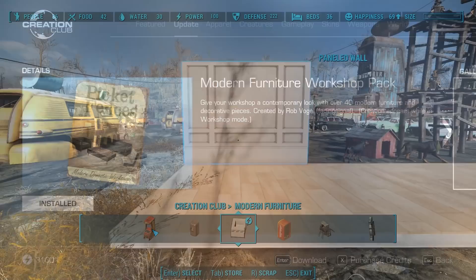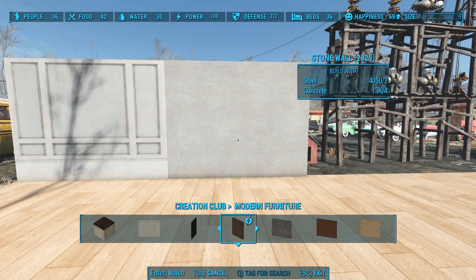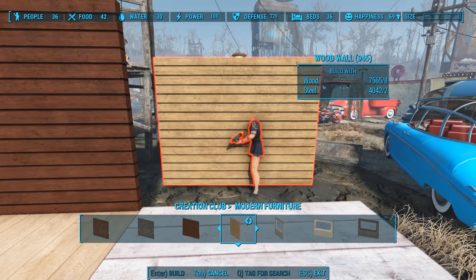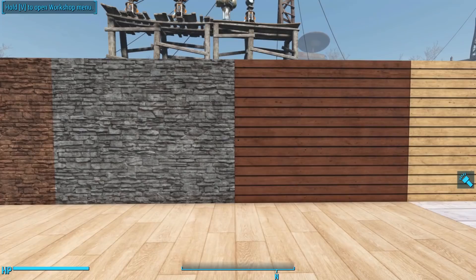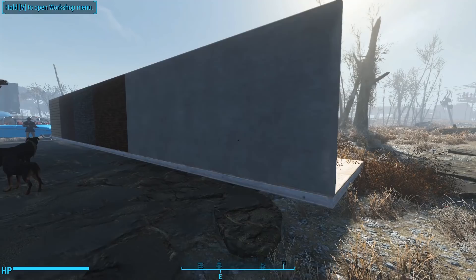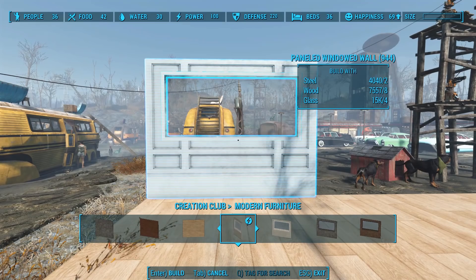Next is a pretty big update for the Modern Furniture Workshop Pack — this is a huge improvement. The pack came with wonderful floor tiles but nothing for walls and ceilings. This update gives us six new wall tiles: a paneled wall, a plaster wall, a brown stone wall, a grey stone wall, a brown wooden wall, and a natural wooden wall. They don't look very wasteland-y, but they fit the purpose of the creation, which is to allow us to create a beautiful, clean, modern-looking home. For the exterior, both the paneled and plaster walls share a plastered stucco texture, while the others are double-sided with the same texture on either side. All six wall tiles come with a windowed variant.